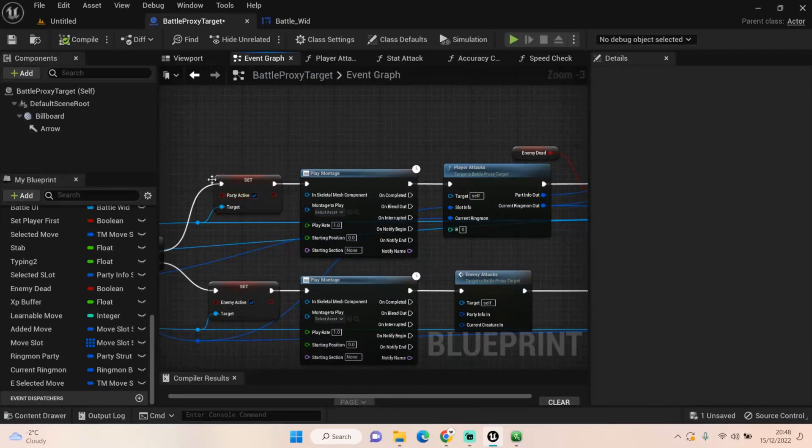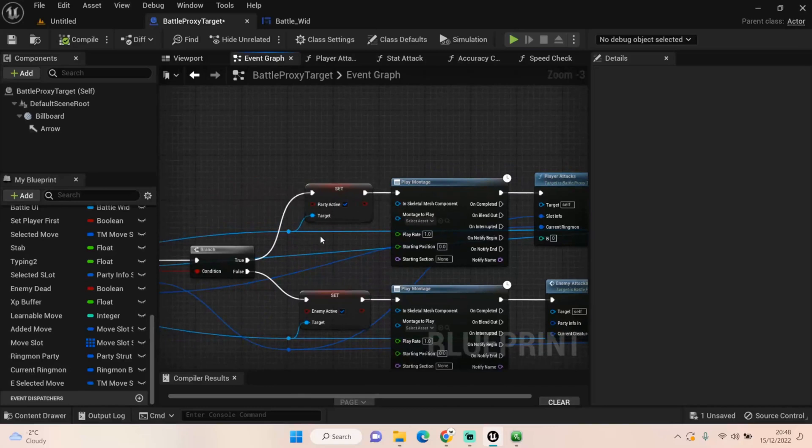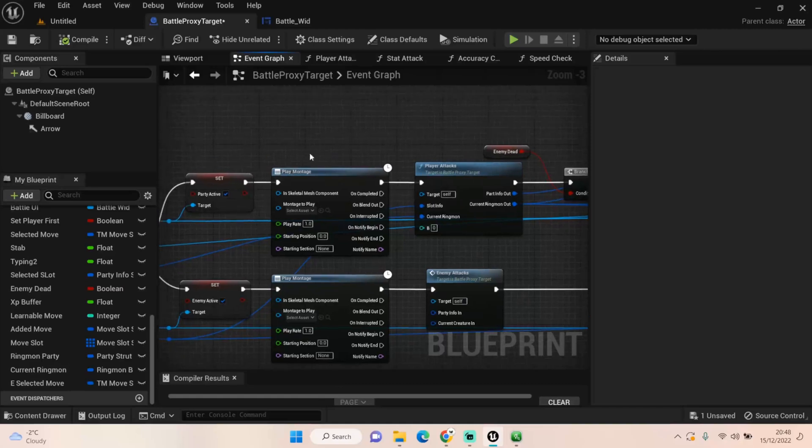Once we've got our player attacking first, we're getting our party active and setting that to true so that it focuses the camera on our player. I did mention this last time — it happens in the level blueprint, so check the last episode if you're feeling a bit lost.